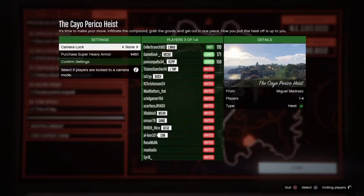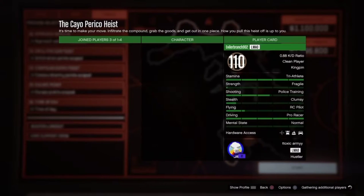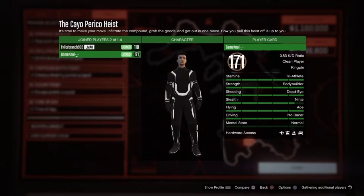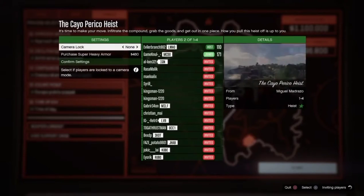Now to do this Cayo Perico Heist Replay Glitch, you're going to have to have the finale. You're going to want to invite one friend — you're going to do this with two people. You do not want to do this with any more than two people. Just do this with one friend. Don't invite any randoms, and if anyone joins as a random, just kick them.